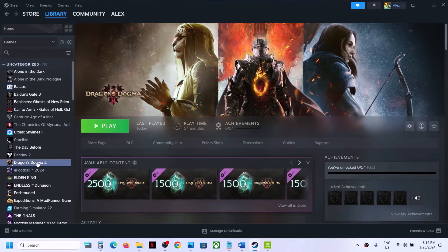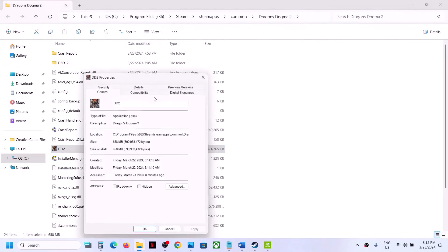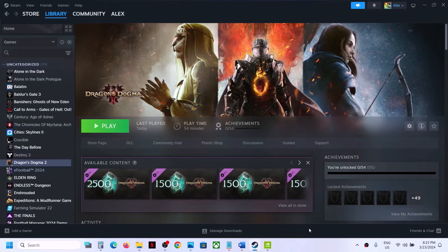If that does not work, try running the game as an administrator. Right-click the game in Steam, select Manage, then click Browse Local Files. Right-click the game EXE file, select Properties, go to the Compatibility tab, and check the box that says 'Run this program as an administrator.' Hit Apply, then OK. Launch the game from there or from Steam and check.